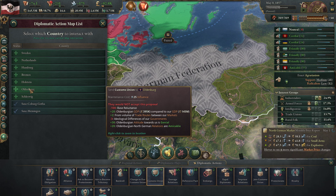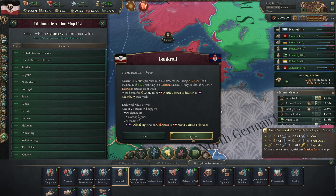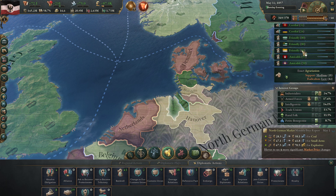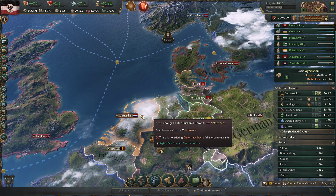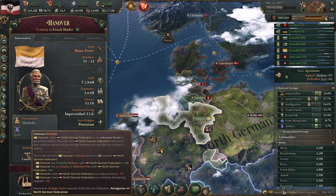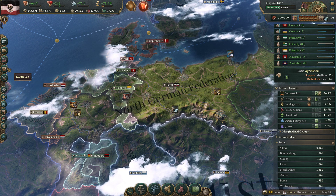Oldenburg isn't that far away - we're at around minus 30. Schleswig, Oldenburg - can we bankroll you? Most of these people are pretty much maxed out anyway, including Hannover. Their attitude is cautious - military threatening, natural enemy. There's not much we can do about that. We are becoming more reputable so it's starting to become a little bit better. Maybe once we hit zero infamy that should improve.